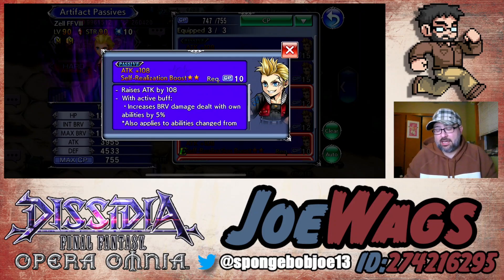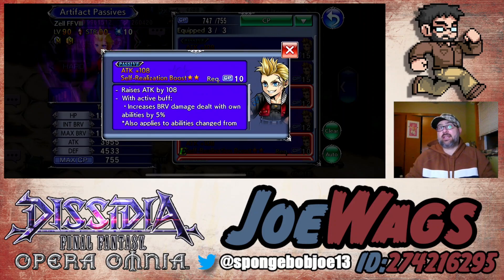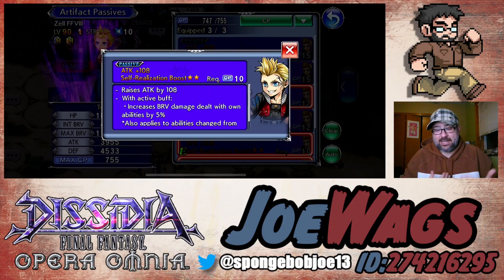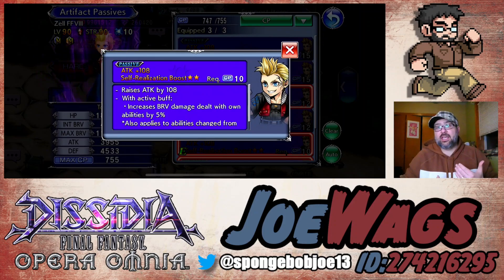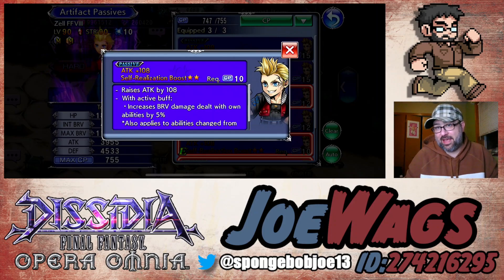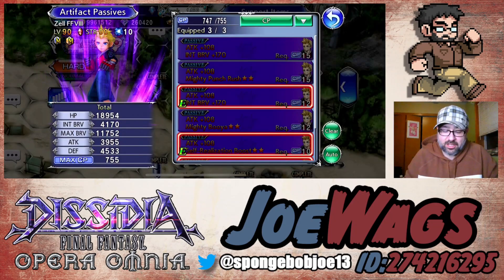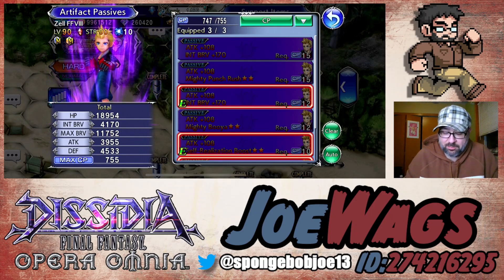The reason Zell is released here with Machina FR is because he works very well with it. Machina's FR basically wants you to do transform HP attacks — which Zell has a lot of — and also attacks that change the turn order. Essentially attacks with instant turn rate or high turn rate, and basically all of Zell's attacks have high or instant turn rate. So Zell fits well with Machina's FR — that's why they put him here.